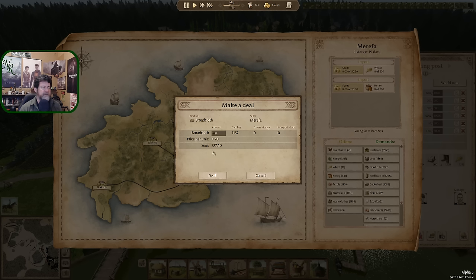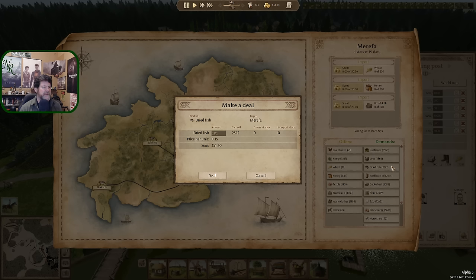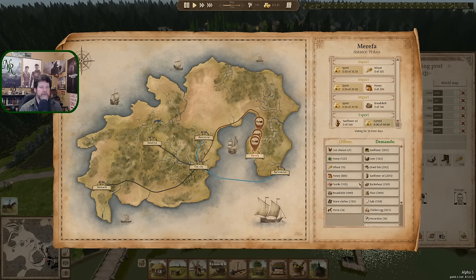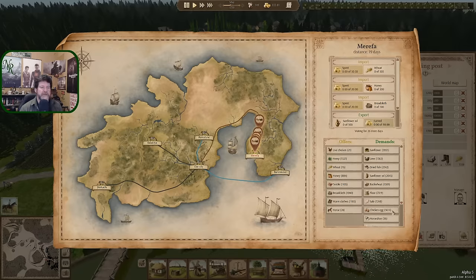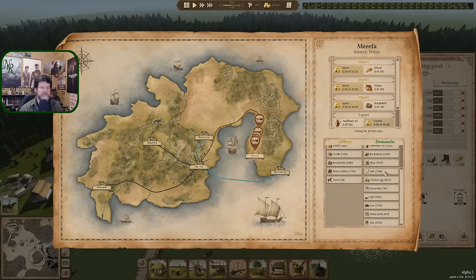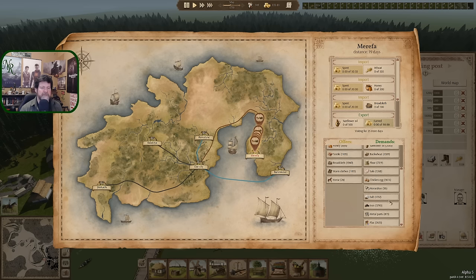World map. Broadcloth — 100 more, so that's 20. Deal, so that's coming in. Warm clothes — we don't need any more horses, we don't need live chickens, we've kind of hit all of that. Hemp we're not bringing in now. So sell sunflower, lime, dried fish — in town is none. Sunflower oil, there's 500 sitting here — send that one away. Buckwheat, flour — 150 and nothing in town. We do have wheat coming in, so 150, that will be replaced almost immediately. Chicken eggs — not enough to think about. We'll do the 1,700 that's in here and sell you. Iron, metal parts, flax. We'll call that one done — Mariffa's finished.